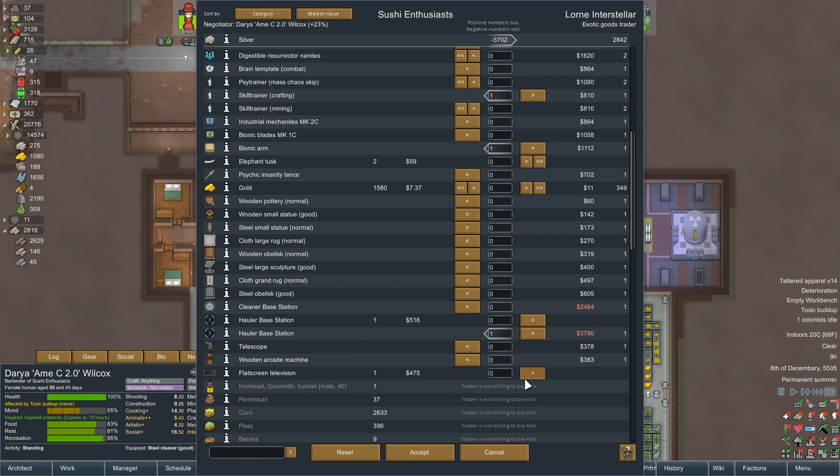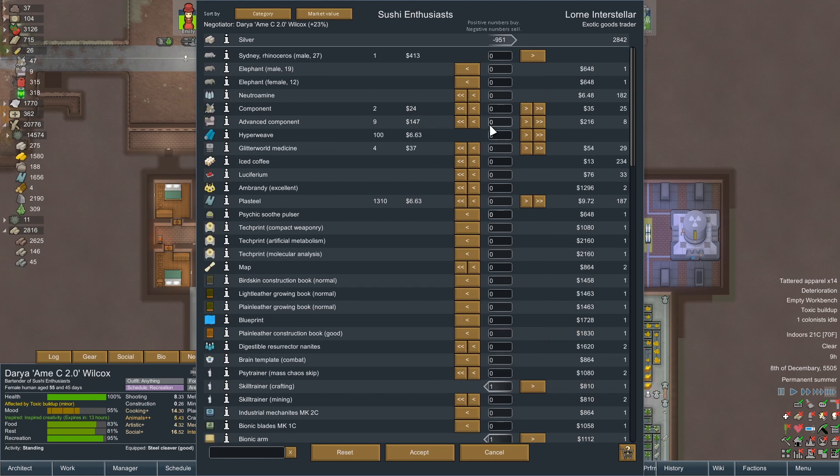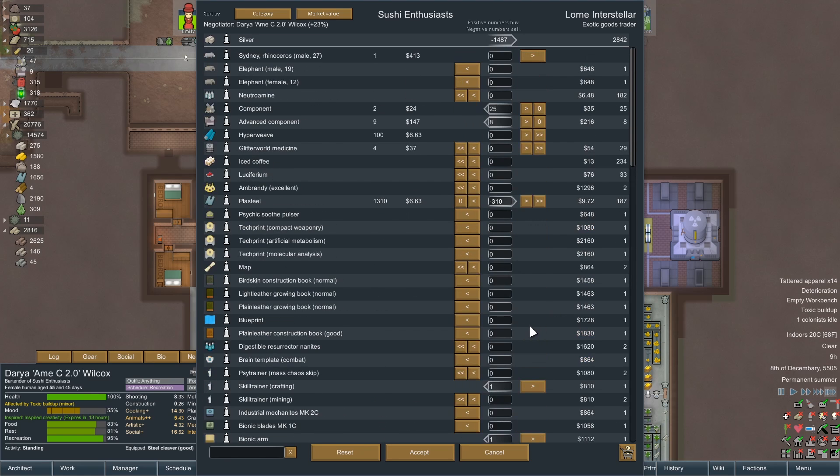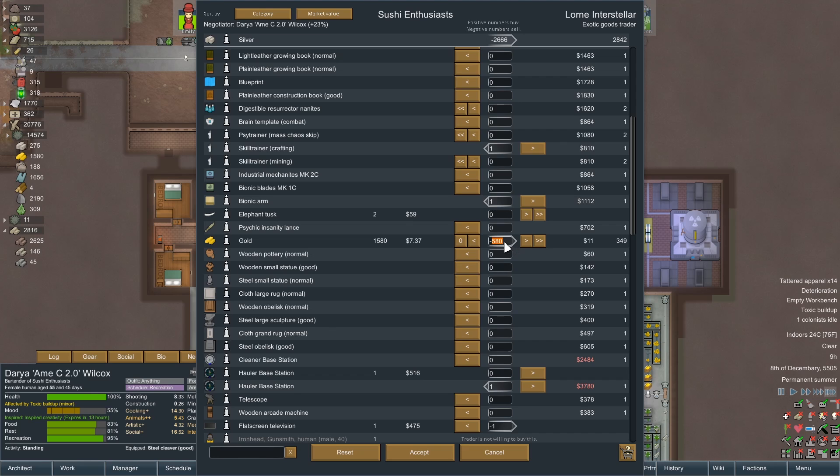I'll buy you a hauler. You know my flat screen television - not using it anyway. Can I have some gold? Do you like gold? Everybody likes gold. Minus 580. I believe I need that. I need your advanced components, if you don't mind. I need your regular components, if you don't mind. Plasteel - everybody loves plasteel. I'll have 310 plasteel. No boomalopes? No boomalopes. Neutroamine, though - I do need that. Oh God, it's expensive. Gold - do you love gold? Have a thousand gold. Perfect.